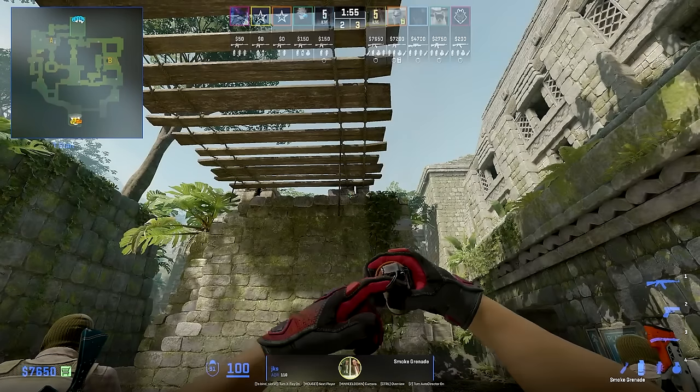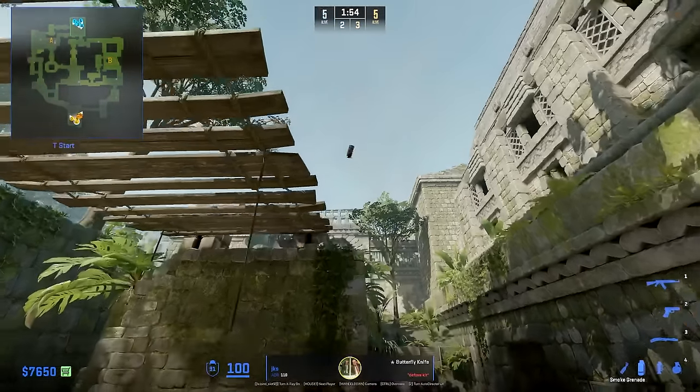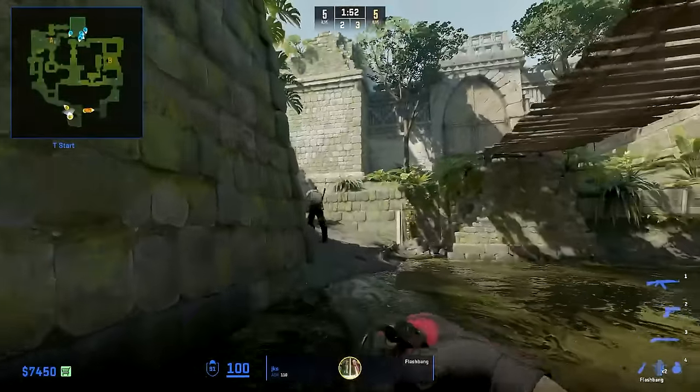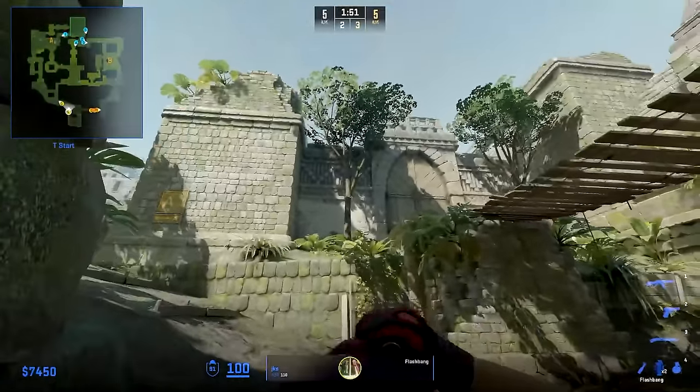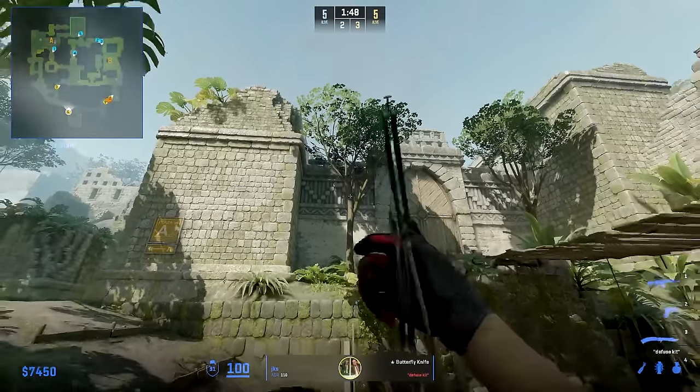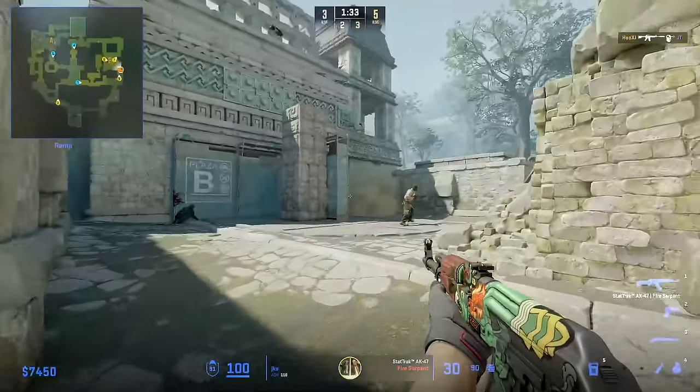JKS starts with this top mid smoke from spawn — the best and fastest version from spawn to smoke top middle. He then gets ready with a flash lineup just in case Hunter needs some flashes to take middle or push away any Complexity players in middle. After the flashes, he is ready to take the bomb and join his teammates on B to take the site as the third guy out.